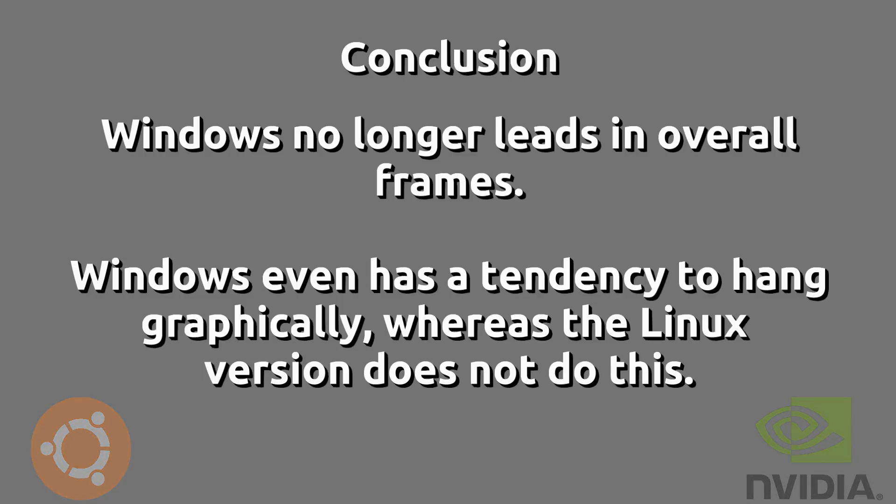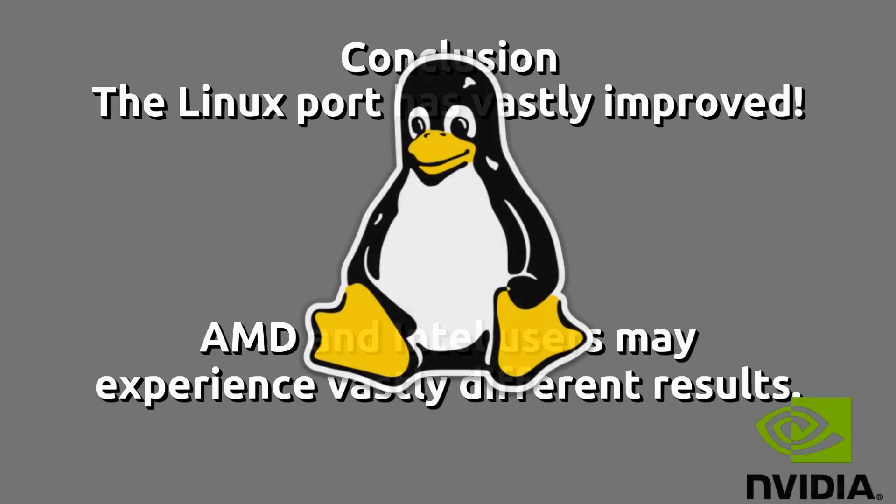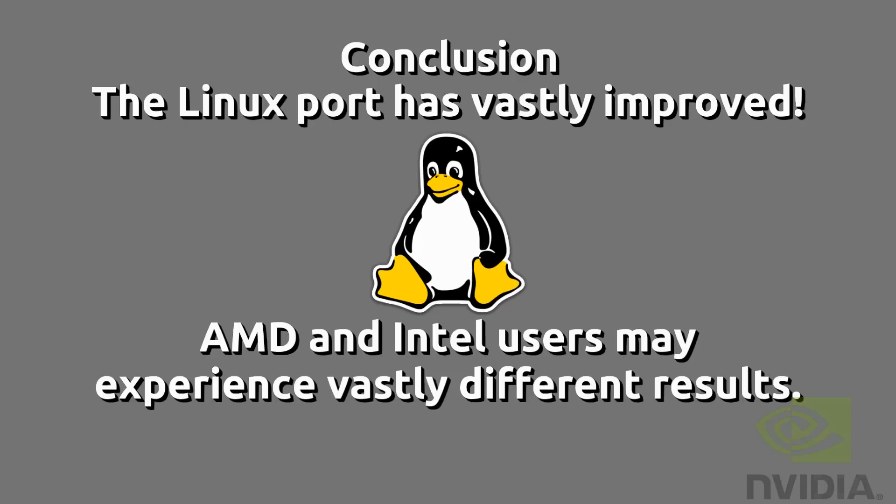The Windows version has several issues, although there are moments when it does lead in frames — and leads heavily. But when it does lead heavily, there's less detail in the scene, which isn't fair. That said, most users don't really care what they see as long as the game plays, so if that's you, maybe the Windows version is for you. Note that this will not be the same for AMD and Intel users — please let me know your experience in the comments. The conclusion: since my last benchmark, the Windows version no longer leads. The Linux port has vastly improved and it's a great purchase if you're playing on Linux. Go ahead and buy the game and support Valve.